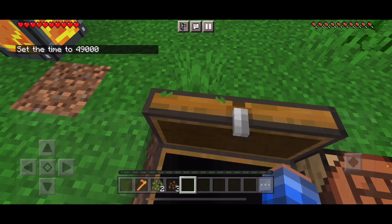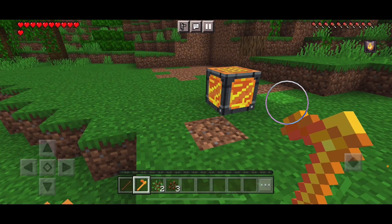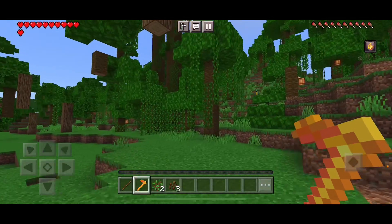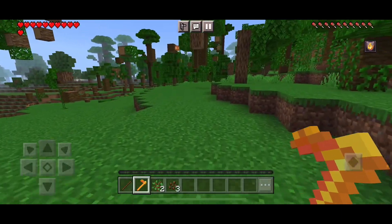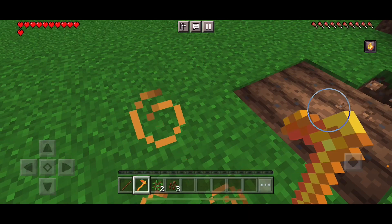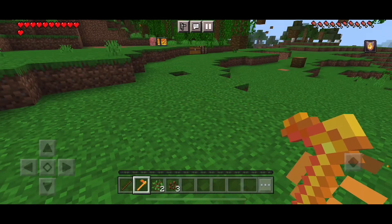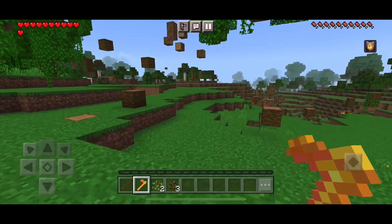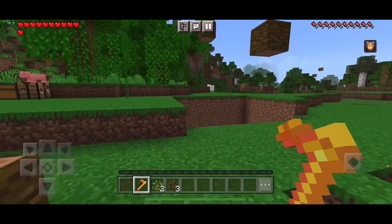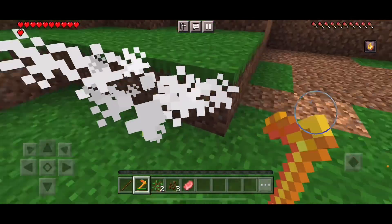Next up is the blaze hoe. To craft it you'll need two blaze crystals and two blaze rods. When you hold it, you'll get fire resistance. You can also press to use it for attack damage or to gain an extra heart — it's awesome.